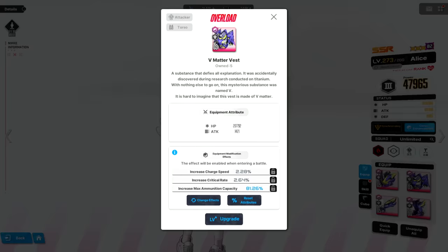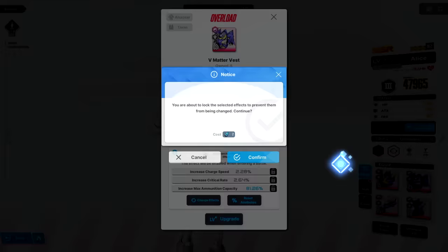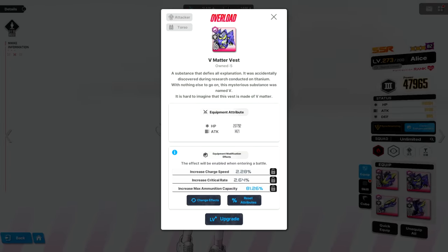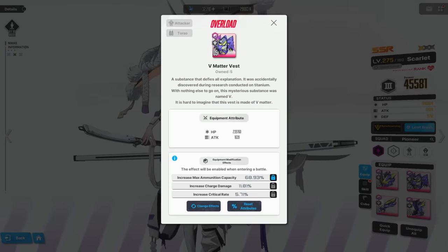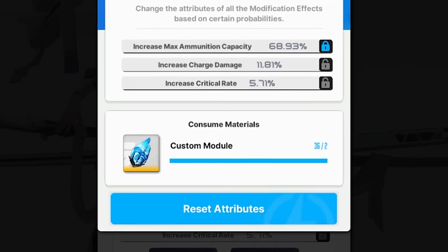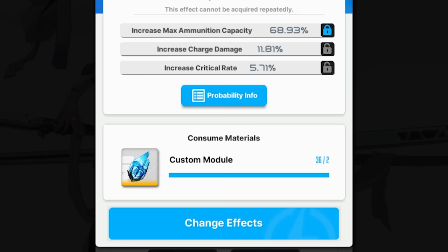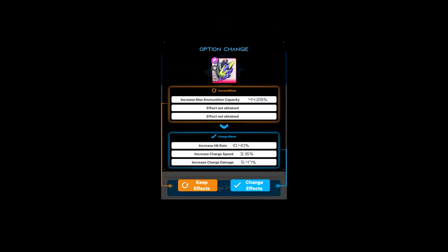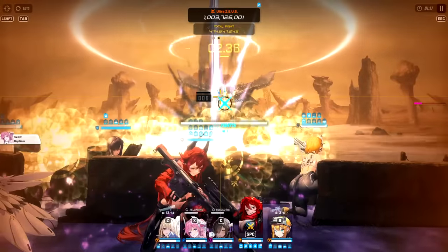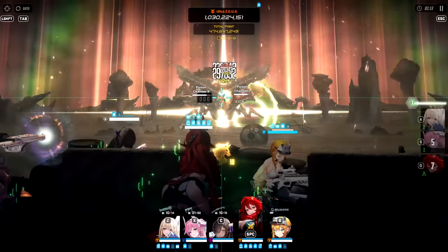For the overload enthusiasts, you do have the option to lock a certain line, but doing so will cost you 2 custom modules. This will prevent a line from being modified, but something the game doesn't tell you is that if you lock a line, every time you change or reset attributes, it's gonna cost you 2 modules instead of just 1. And if you have 2 lines locked, then each roll will cost 3. That's pretty huge, and it's not something the game will openly warn you about. If you're either free-to-play or a low-spender, I generally would not lock lines unless you got a god roll.